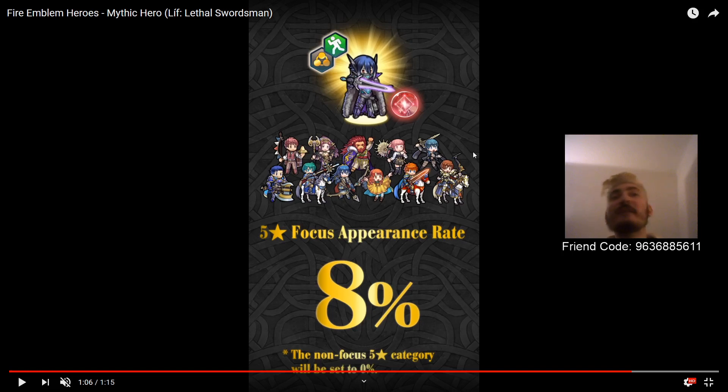Next up is Legendary Hector. Legendary Hector is a unit that enables Armor Galeforce because he lowers the cooldown of everybody's special on turn 1. So it lets you do Armor Galeforce on units that otherwise would require Quickened Pulse. He can be used on defense to give accelerated specials to units that otherwise wouldn't be able to use it in the first round of combat. And he also has Distant Counter, so we're not going to be complaining about a free Distant Counter in the pool.